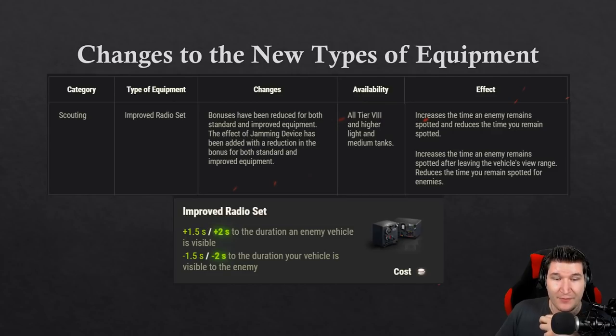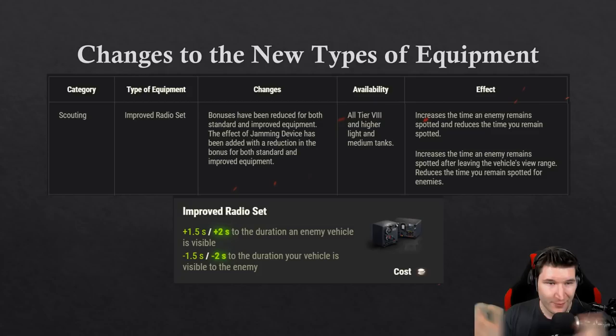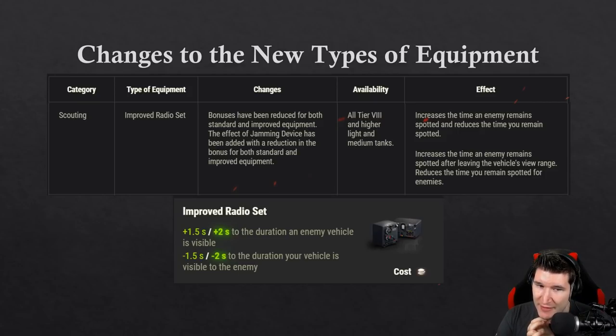The improved radio set combines two previously separate items — the jamming device and another piece — into one. It was only a 2-second effect before rather than 4 seconds if I remember correctly, but it's still very good. The question is whether it's worth it over the other new scouting option we're about to look at.